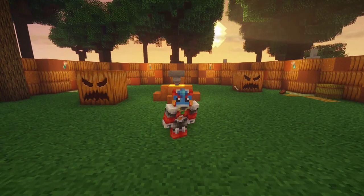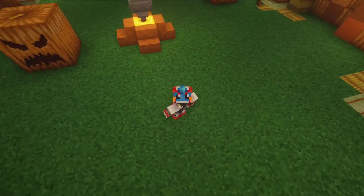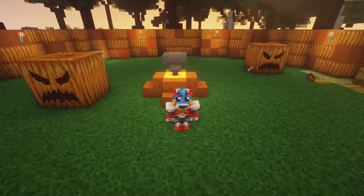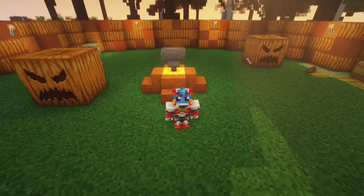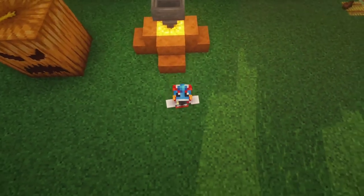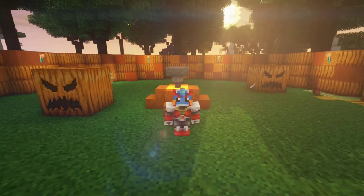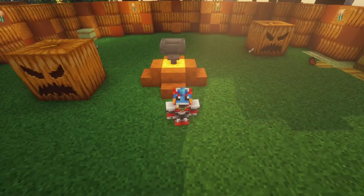That's about all the time we have for this episode, where we learned how to make a bullet hell final phase for your boss using particles and the falling block summon command. It does take a little strain on the server, but it's a very cool feat. In our next and final episode we'll be talking about the pumpkin's drops, cleaning things up, and making a cool boss arena. Thank you for watching, leave a like if this helped, and until next time!